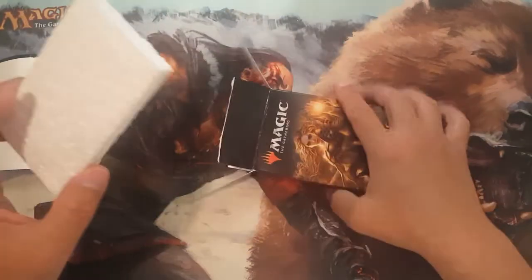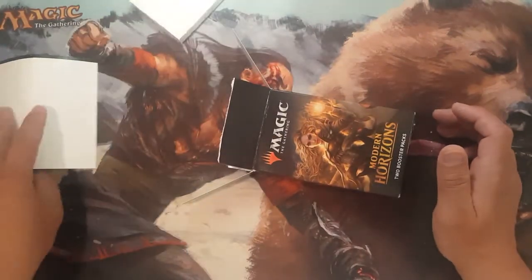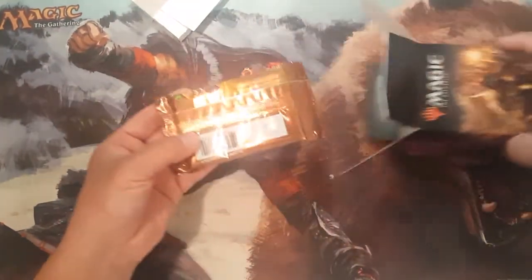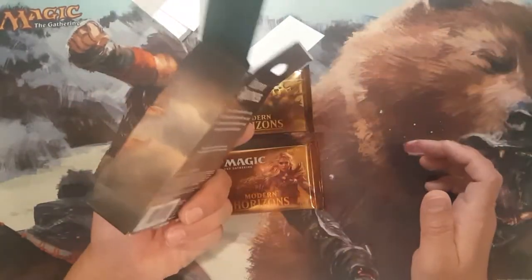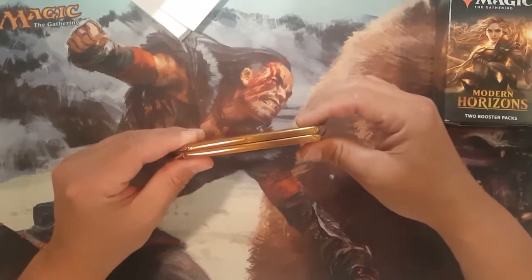Going back to this blister pack — it's kind of funny, they put the styrofoam in there and then kind of fill it with some filler cardboard just to cover the space, because all you get in here is two packs of Modern Horizons. Which I think is kind of hilarious for the size of the package — they could have really made that package a little bit slimmer.